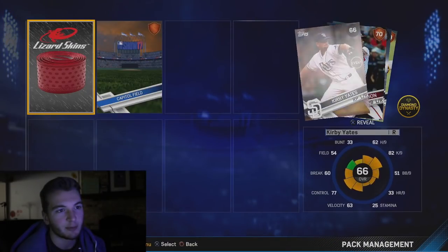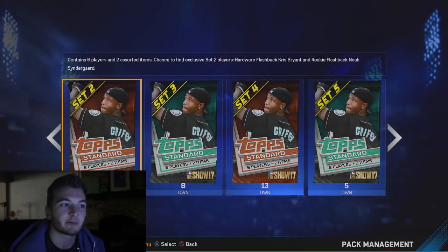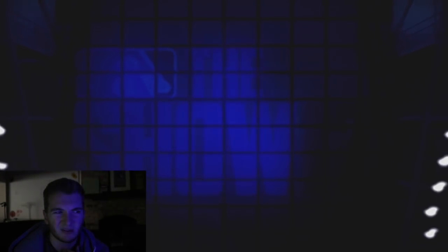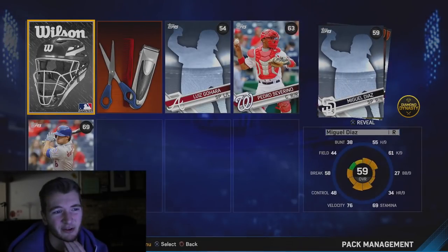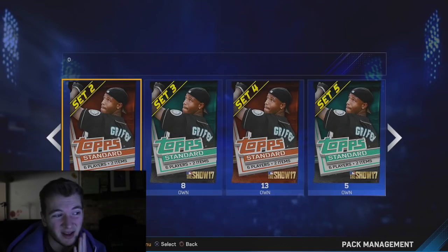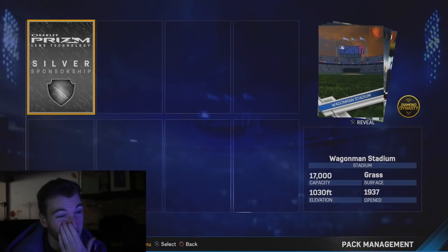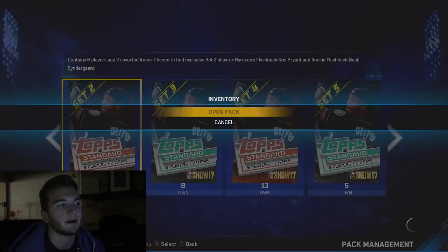Let's keep opening up these packs. We're done with set one, so now we can get Hardware Flashback Chris Bryant, which is a gold, and Rookie Flashback Noah Syndergaard, which I believe is also a gold. I wouldn't really care to get either of those because I don't think they're worth a lot of stubs.